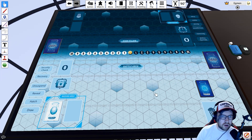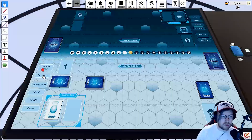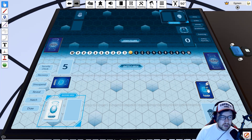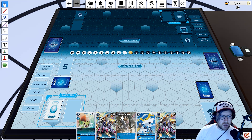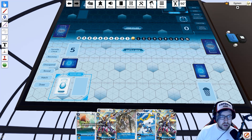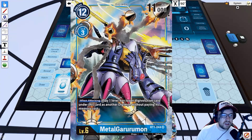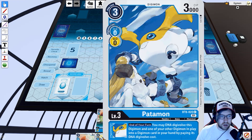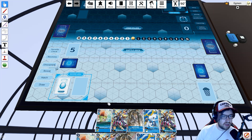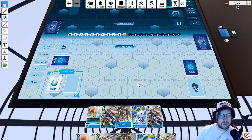The buttons on the left side are useful for gameplay. Hit Recovery five times to set up your security stack, then hit Draw five times to draw your opening hand. Alternatively, press the number key corresponding to how many cards you want while hovering over the deck — for example, press 5 to draw five cards directly to your hand. To read a card's effects, hold Alt and hover over the card to see a larger version.